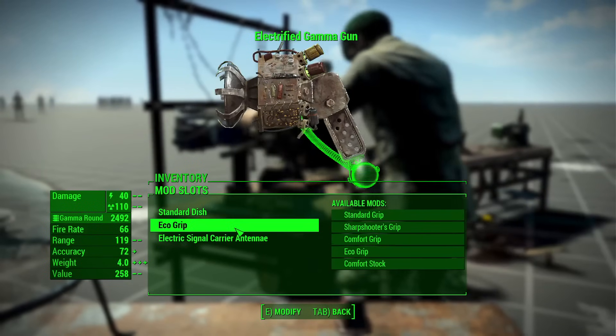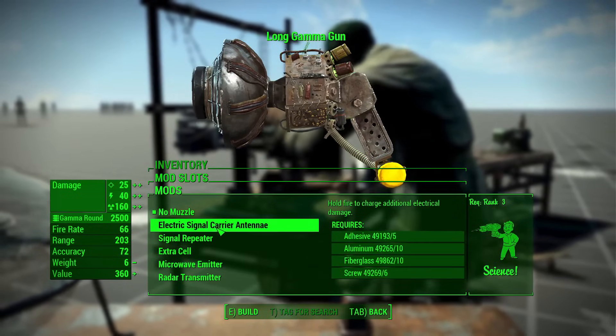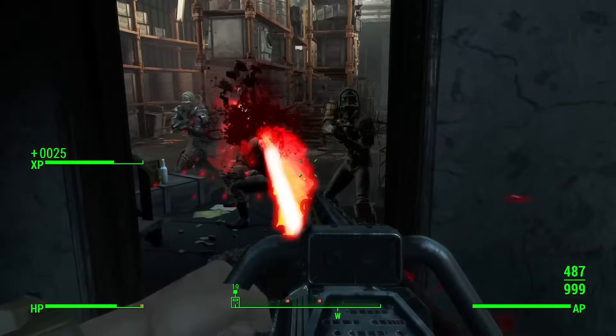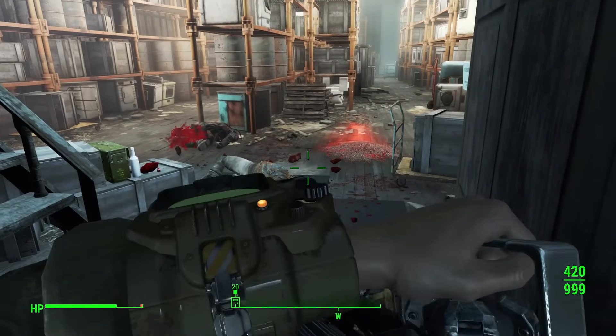The gamma gun has four new receivers, two grips, a stock, and three extra muzzle attachments. Gatling lasers have four extra barrels, three muzzles, and a laser sight. The gatling laser is pretty good despite being an energy weapon, and it's nice to see attachments that help improve its DPS further.